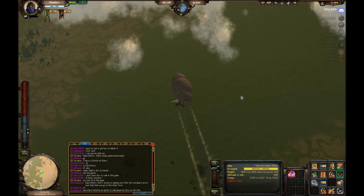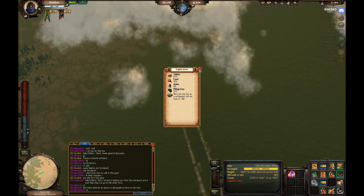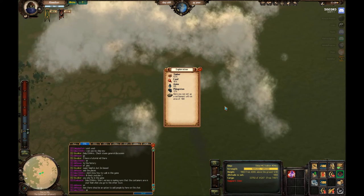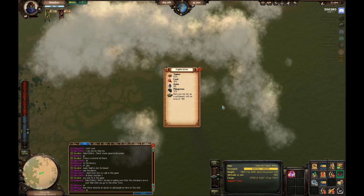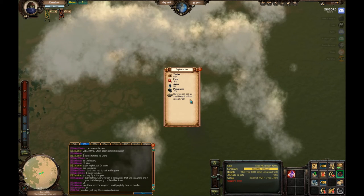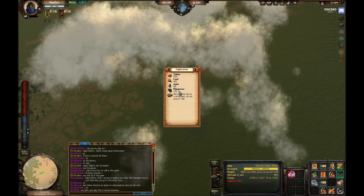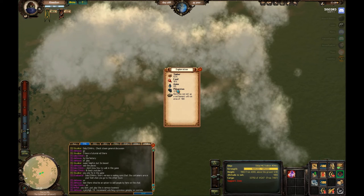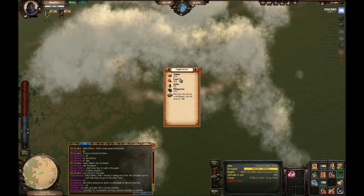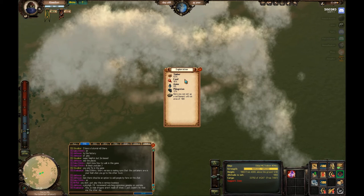We're just about over our spot. Here you can set up a settlement with an area of 188 - by the way, 188 is very large, that is a great size for a settlement. They go anywhere from 60, some even smaller, all the way up to about 200. This place looks like a great place to get timber, not so good for food. If you're starting with your first settlement, I recommend focusing on timber and food because they are the base for everything else you do. You need food to make timber and you need timber to make food. If you do it right, you will make more food than you need to make timber, and more timber than you need to make food.